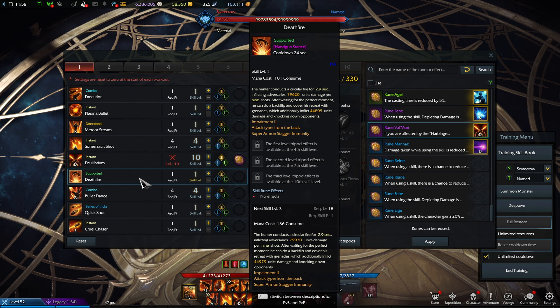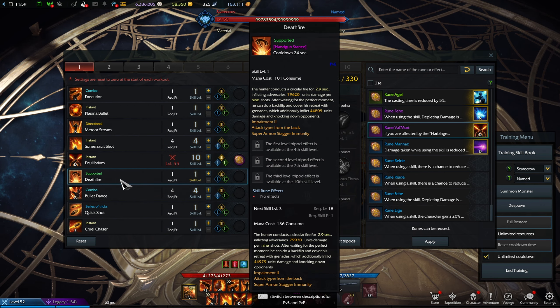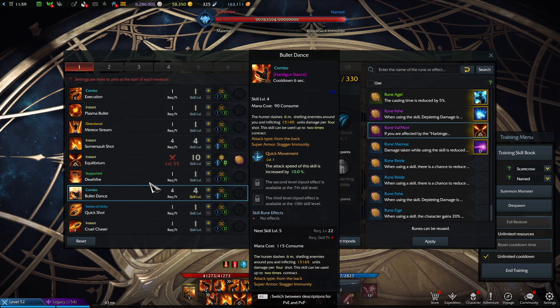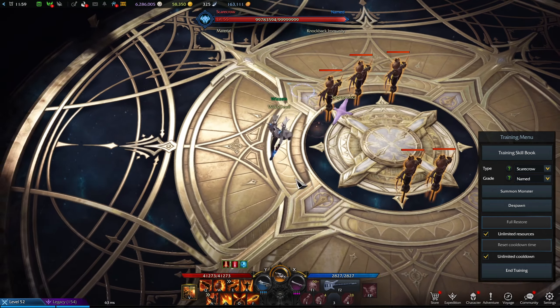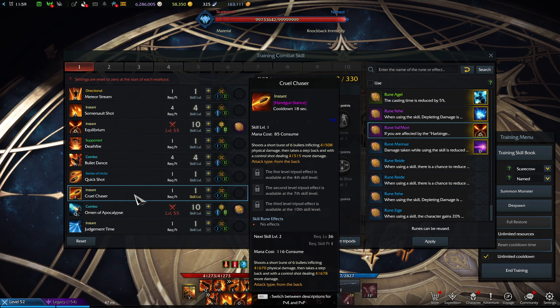Death Fire is actually not used for my chaos build. I know the skill looks flashy and good, but it takes so much time to execute and the damage compared to other abilities just isn't there — I would definitely not use it for PVE. Bullet Dance — Quick Movement adds a little bit to your mobility. If you like it, keep the skill points in it; if you don't have the skill points, you can leave this at level one. It's a purely mobility tool that lets you dance around a little bit.